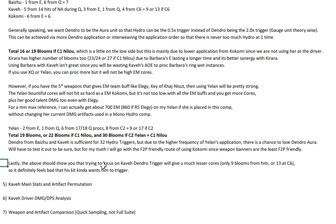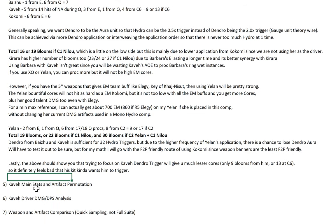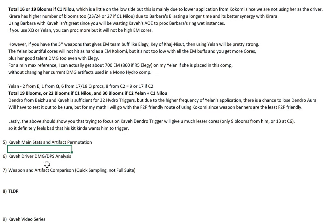For my math guide I'll go with the F2P-friendly route using Kokomi, since weapon banners aren't F2P-friendly. But this analysis shows that trying to focus on Kaveh as the Dendro trigger is also not great — he only gets 9 instances without C6, or 13 with C6. It's really unfortunate that his kit wants him to trigger reactions yet his elemental application instance count is not that impressive.